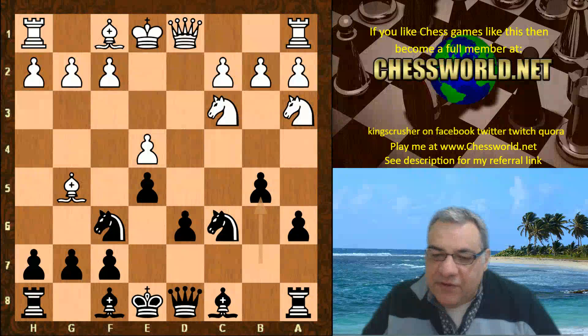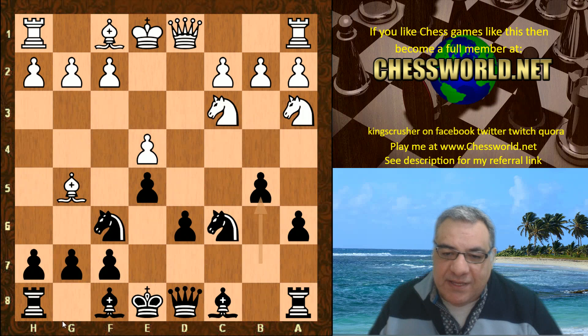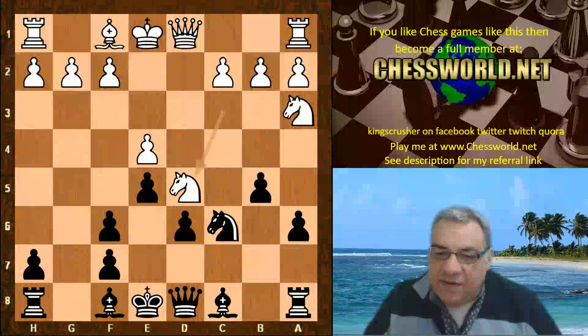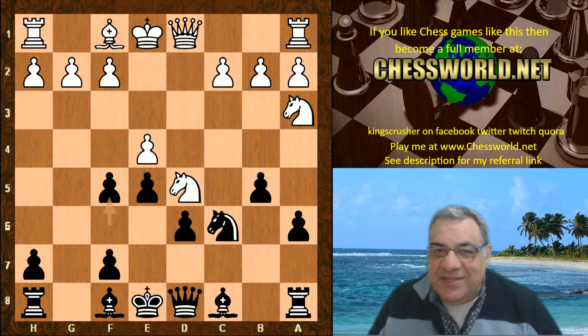Stockfish 8 chooses bishop takes f6 — another major theoretical move in this position is knight d5, those are the two main options. After bishop takes, g takes, knight d5, f5 — I played this quite a bit myself, especially in my youth. It's a very fun variation of the Sicilian defense.